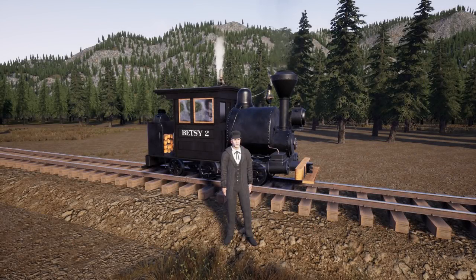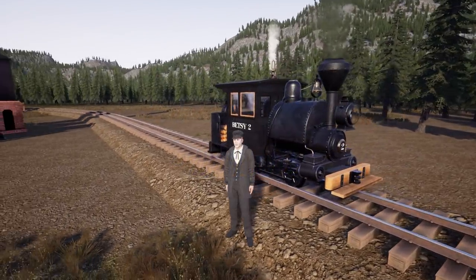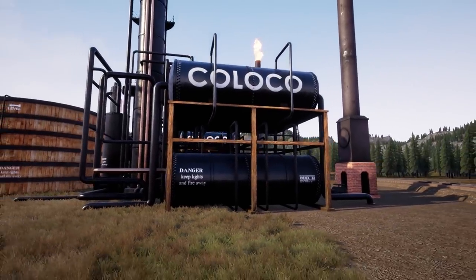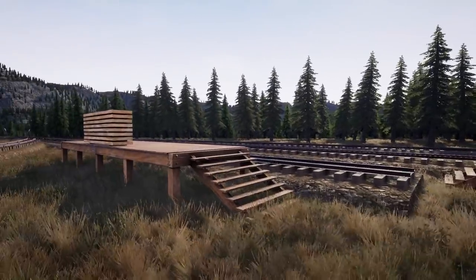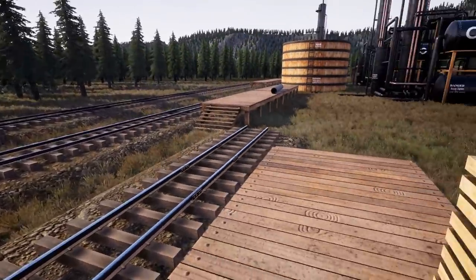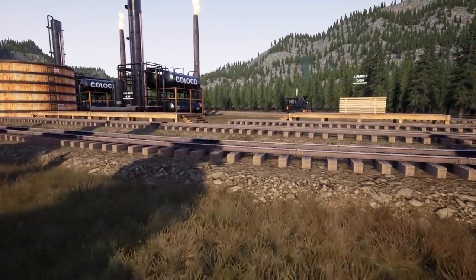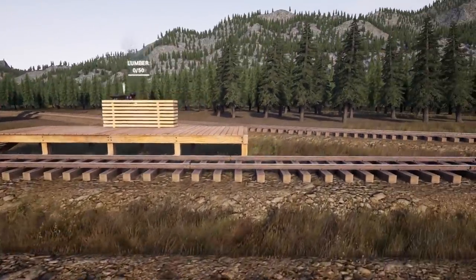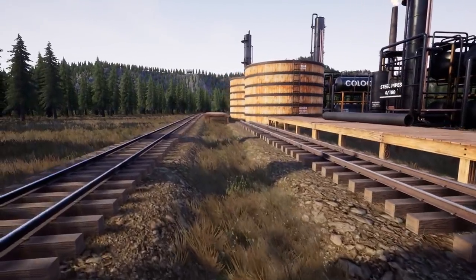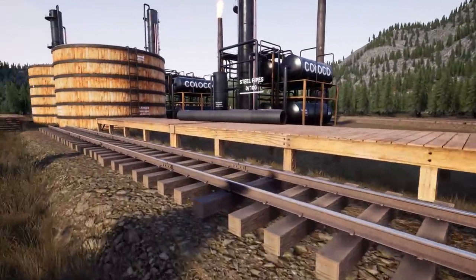What's up guys, my name is Con and we're back today with more Railroads Online. Today I've gone ahead and connected to the final industry, the oil refinery, and oh my god this place is a nightmare. It's up on a platform so we had to build this whole ramp to get down, and look at these freaking drop-off locations. I thought the smelter was bad with just the cordwood as a single lane, but look at this — we've got to deliver lumber, steel pipes, and oil barrels in this ridiculous configuration.